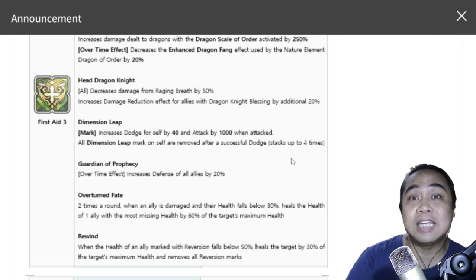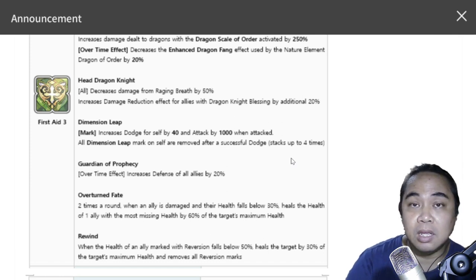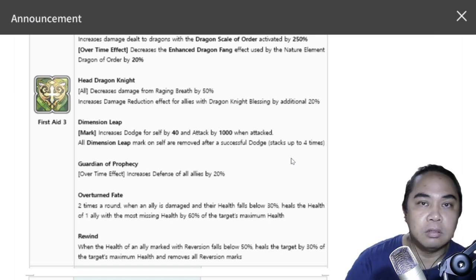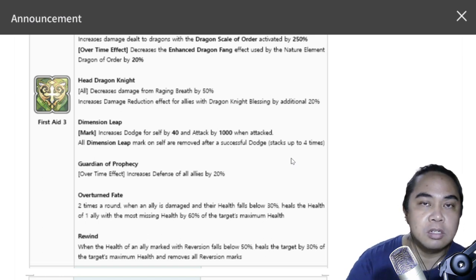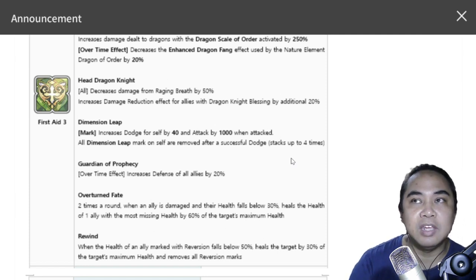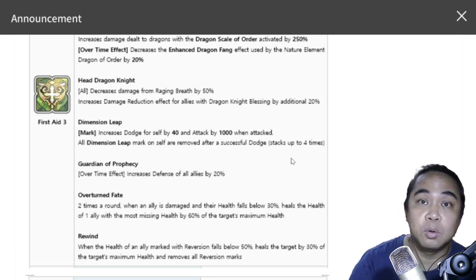We'll have to test this out in actual play — specifically, what's the order that this triggers? Does it trigger before the hero dies, or does that hero need to have enough health for it to trigger rather than going towards zero? We'll have to test this out.